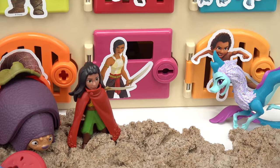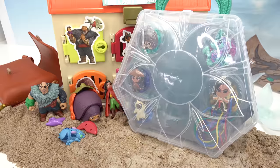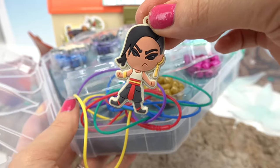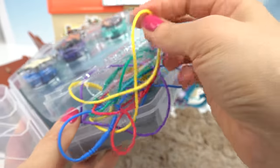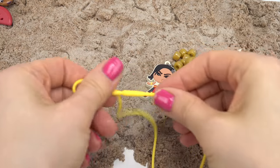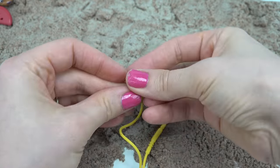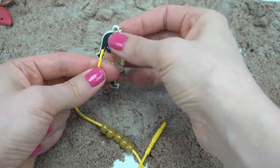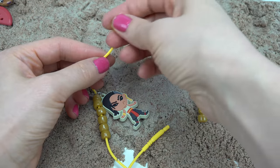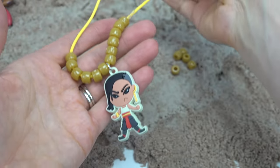On to Namari. Should we even release her? Yes, we'll be the bigger person. Let's see what we need to do for her. It's a necklace activity - let's build one of her. Here she is. I'm going to pick out a yellow necklace and of course some cream beads. Let's get started. I'm going to open this up and put some beads in. Last one on this side. Now we're going to grab Namari and put her through. Let's continue. And we're done - now we have a Namari necklace.